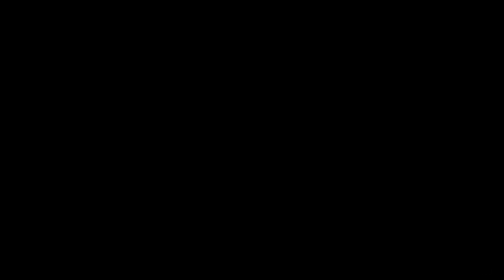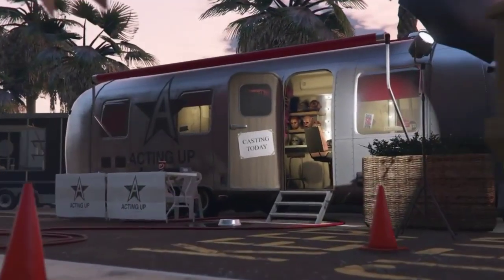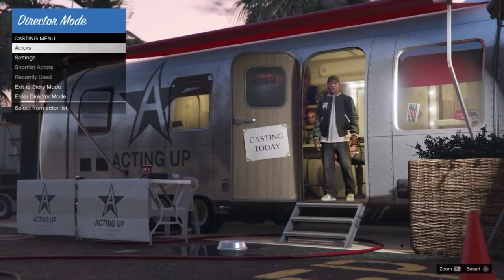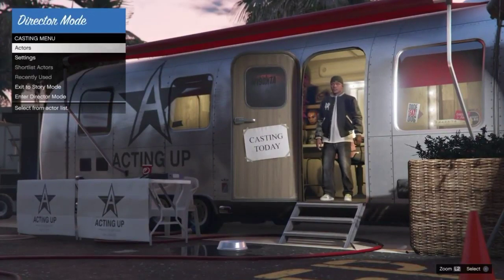Once your friend is in a job, go ahead and turn invincibility on in Director Mode. Then we're going to be joining our friend in that job out of Director Mode. Go over to Settings and turn invincibility on.